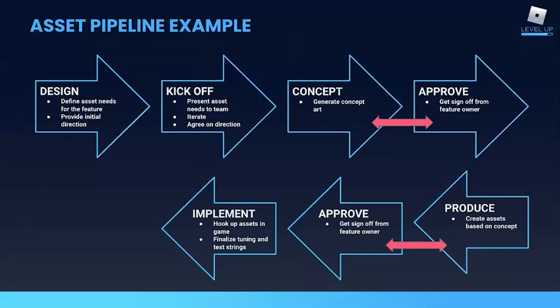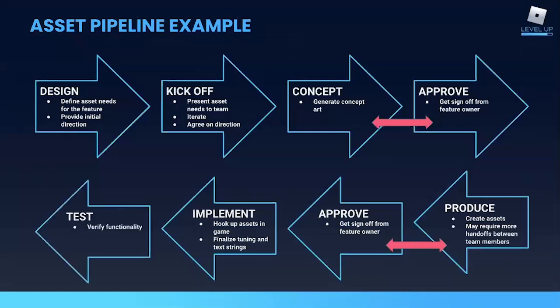Once approved, the assets are ready for final implementation steps — that might mean hooking them up to the store, or having a writer add final names and flavor text to those items. Finally, the assets are tested to verify functionality. As you're creating your pipeline, ask yourself: who is responsible at each stage? What is the process for moving from one stage to the next? Do you send an email? Do you update a task on a tracking app? Make sure your team understands this process so communication is smooth and assets are completed on time and to specifications.